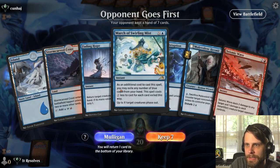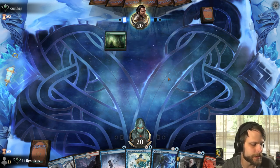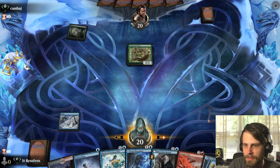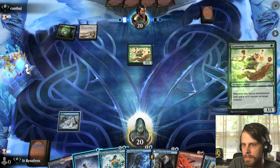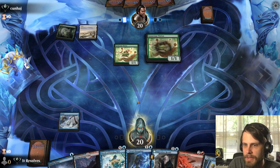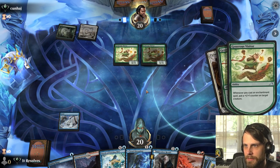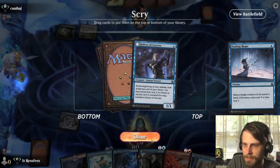Here we are for Game 1. This is an interesting hand — doesn't have the turn-one Delver, but we have quite a number of interesting things. It's been a long weekend. I think we play this and then Fading Hope potentially — that seems like the best option. I don't think we bounce yet; I think we wait. If they cast an enchantment that's going to be annoying. Okay, they double up — we can go ahead and bounce this, get it out of there, and it's not really a problem.